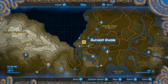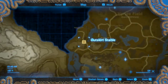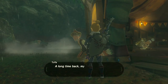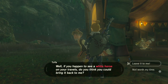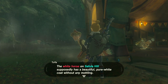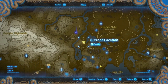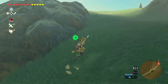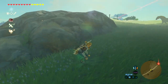Finally, the Royal set is from a side quest called the Royal White Stallion within the Central Tower region. This quest also bleeds a little bit into the Ridgeland Tower region, but that's not very important. Talk to Taffa at the Outskirt Stable to start the quest. He will tell you to tame a white horse on Sefula Hill at the blue marker here. When you arrive, you might have to search a little bit because it's a giant field on foot, but you'll eventually run into the white horse.